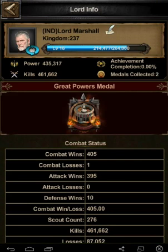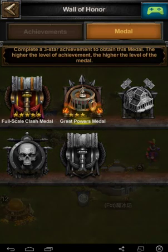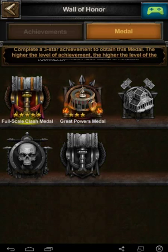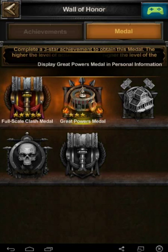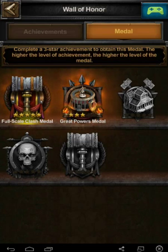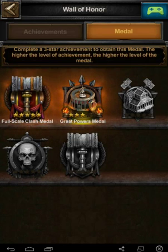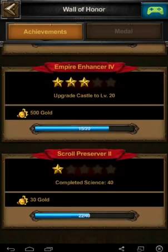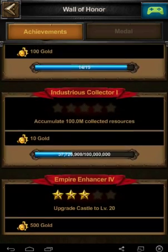So this has all changed — it's much prettier now. Apart from the new look, they also have these medals which show up when you click on that — it shows you what achievements you have. Not a lot of information on how I got them. I think that one's the full-scale clashes from fighting lots. Great powers — I'm not sure if that's for leveling up your castle or what. Anyway, the achievements look changed as well, but that wasn't the last patch.